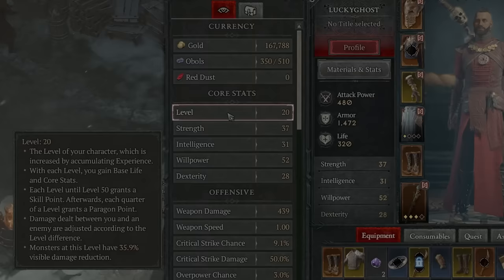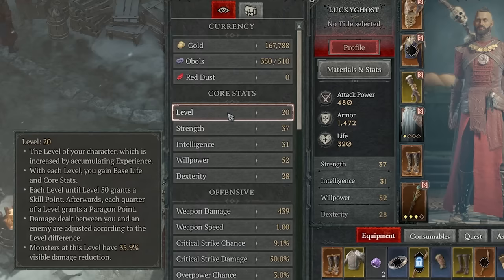Your level increases as you kill things. Every level until 50 gives you a skill point, and every quarter of a level gives you a paragon point. Damage is adjusted based on level difference — if you're way higher than an enemy, you do more damage; if way lower, you do less. This level scaling prevents players from going to areas that are way above their level and trivially killing enemies.